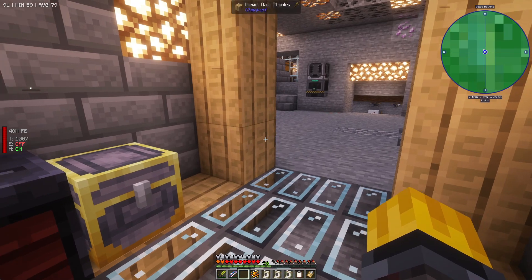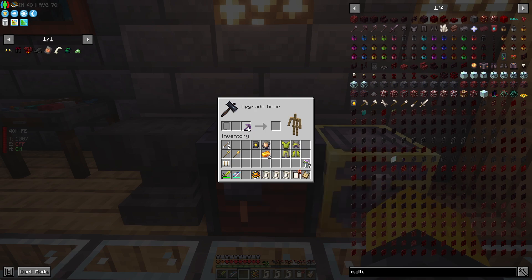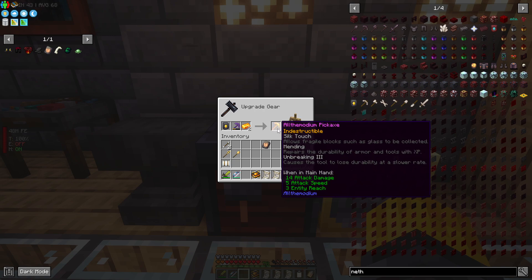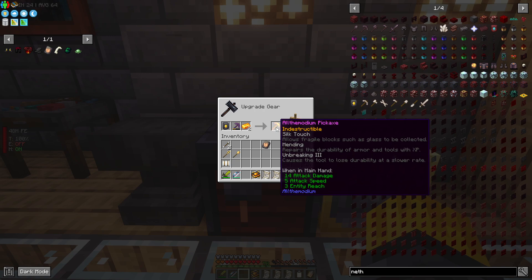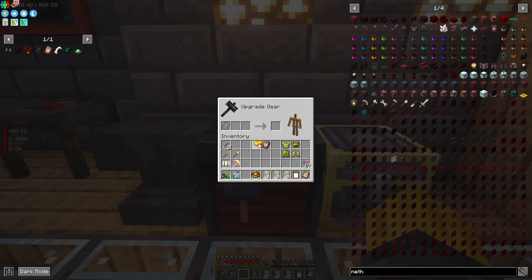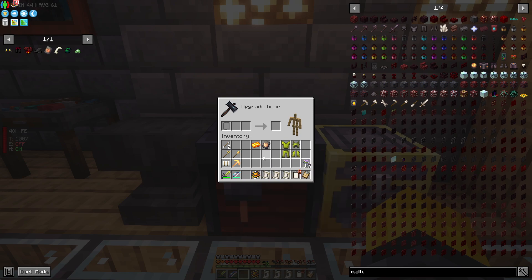Before getting into the spells and spell books, I also want to upgrade my netherite pickaxe. That's an important one because at some point we are going to start mining for vibranium and all the good stuff coming up. Now we have an indestructible pickaxe - this is very very good. One of the best upgrades, and now it's ready for vibranium mining and everything that's coming along the way in All the Mods 9.